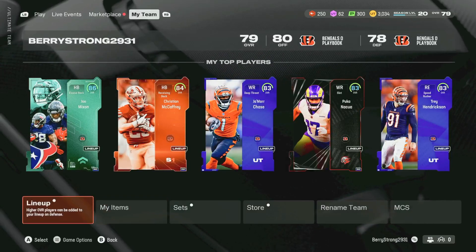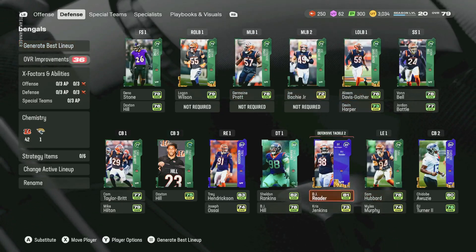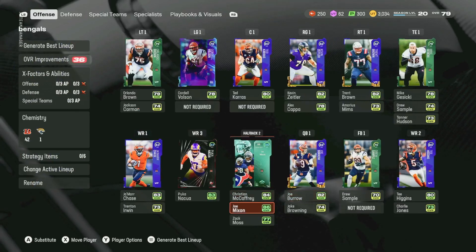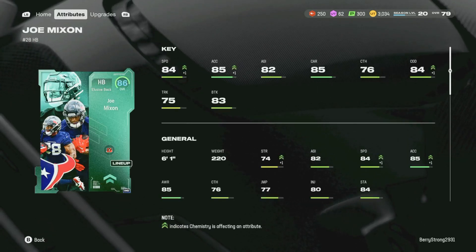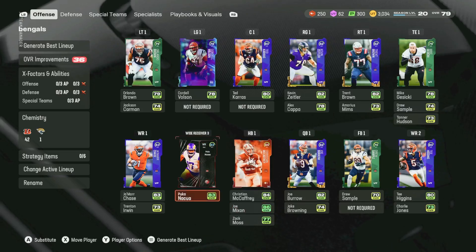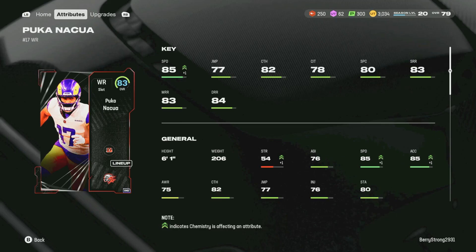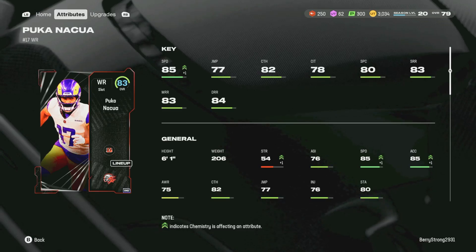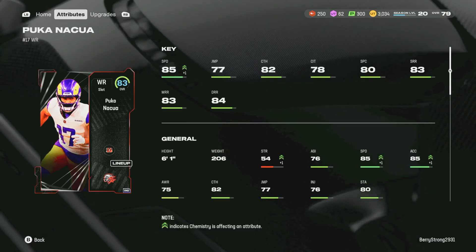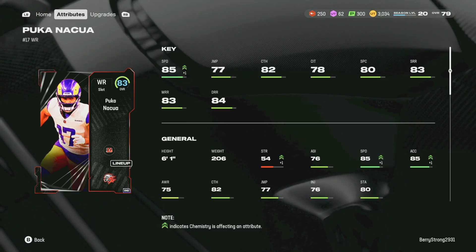This is the squad — 300-some-odd-thousand coins worth of upgrades and I'm liking it. The team's not as prevalent as they used to be back in the day, but still pretty nice. 84 speed on Joe Mixon is pretty good. We also have Puka Nakua, and I'm actually very excited about him because he has 85 speed and is not only free, but gets all 32 team chems, which works out so freaking nicely. Tell me down below your thoughts and opinions and I'll see you guys in the next one. Peace out.